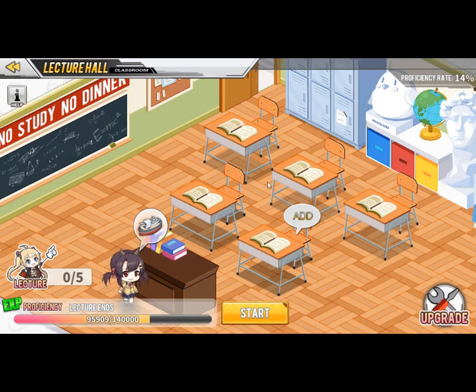Now, how do you use the lecture hall to your advantage? Let's say you run cruisers in dorms and you have EXP earning active for them. You can also run them in the lecture hall at the exact same time, so you get double the XP. That will help you farm faster and get your ships to level 100 more quickly.